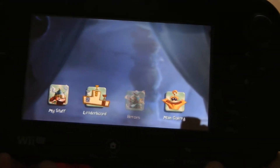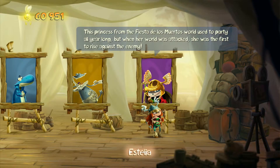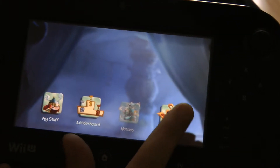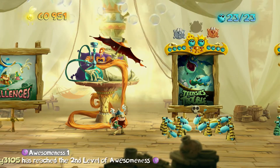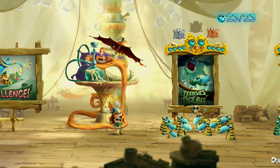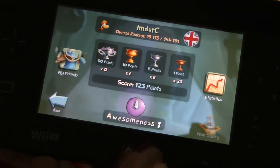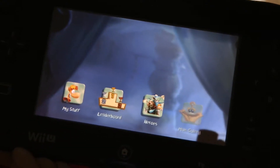The other thing I wanted to show on the gamepad is that you've got all these icons you can go to. Currently I'm in the Heroes menu, so that's greyed out, but I can go to the main gallery and it takes me there on the screen. I can check the leaderboard — he's sitting there snoring away. And there's my stuff, which shows you what kind of stuff you've got.